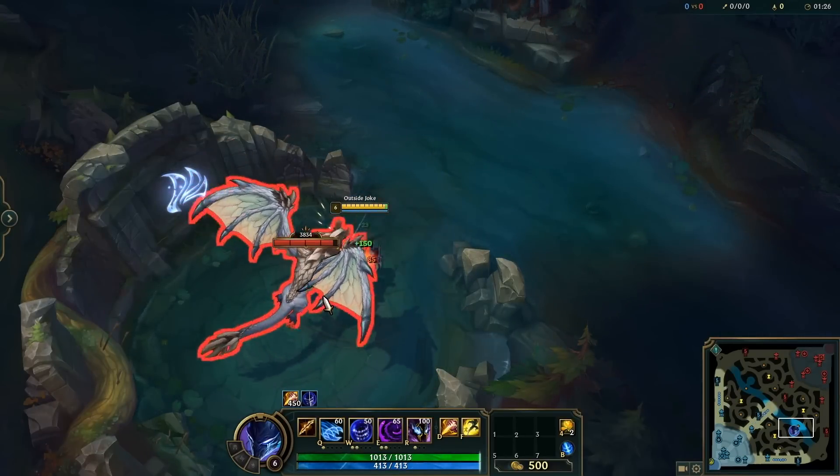One of Samira's hidden combos is E-Q and then Flash — you can E-Q onto one target and then flash onto another to bring that damage onto the second target as well. Sejuani can Q and ult together to help hide the alt animation; additionally she can also add Flash into the mix to get a surprise knock-up.